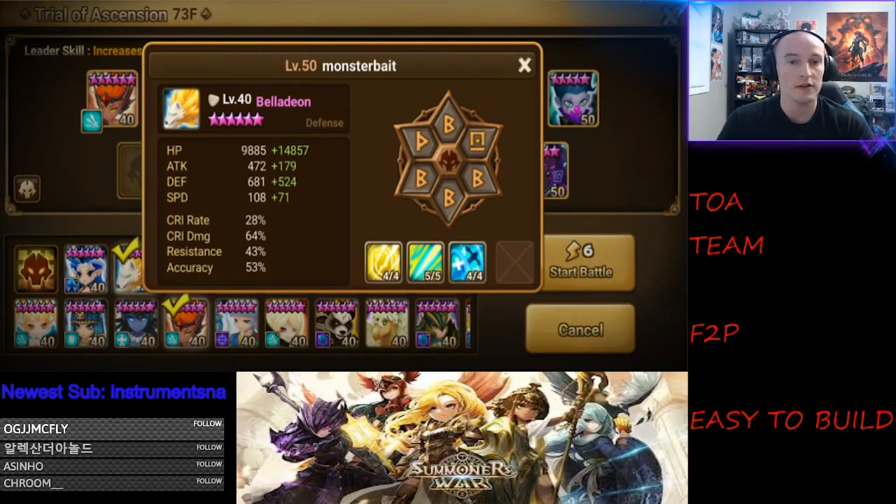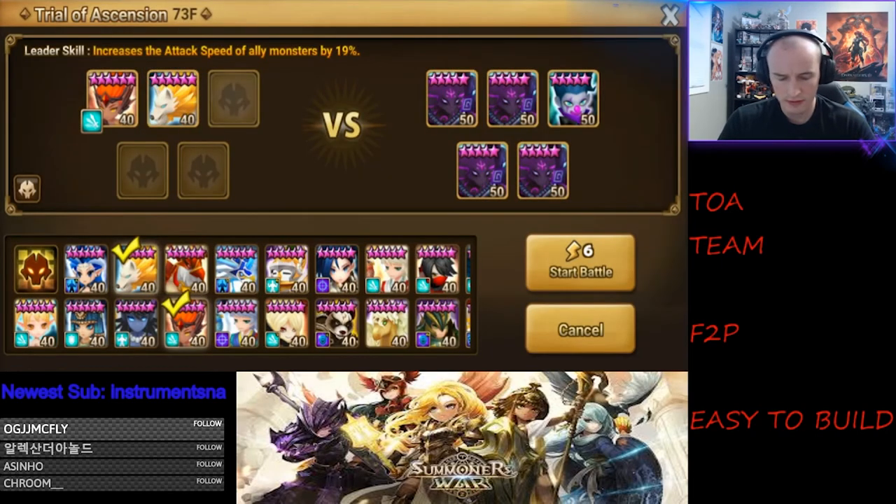+70 speed is good for Bella. Accuracy isn't that important — you can get away with around 25 to 30, but always shoot for 45 percent.